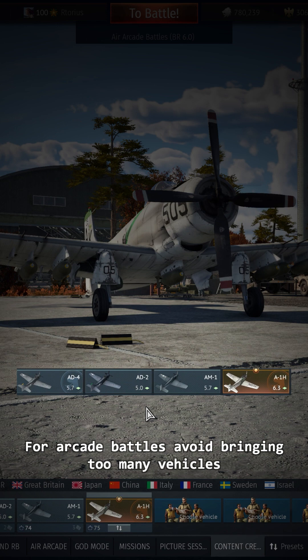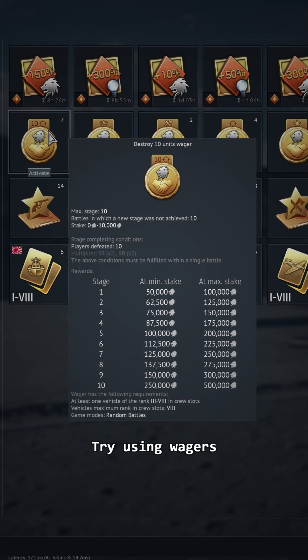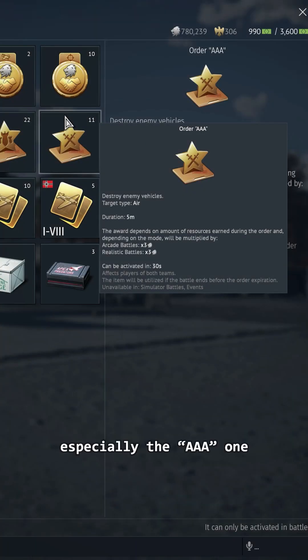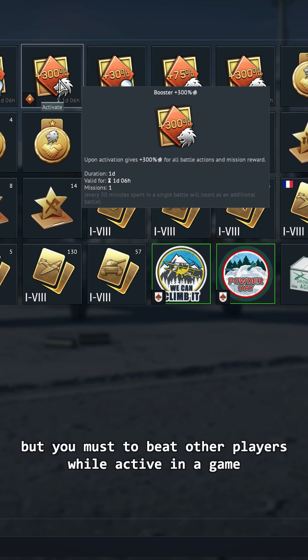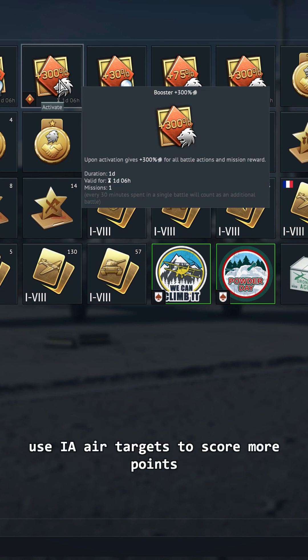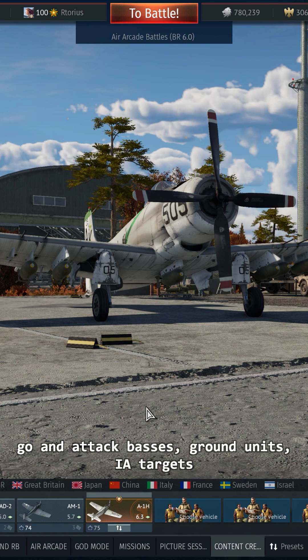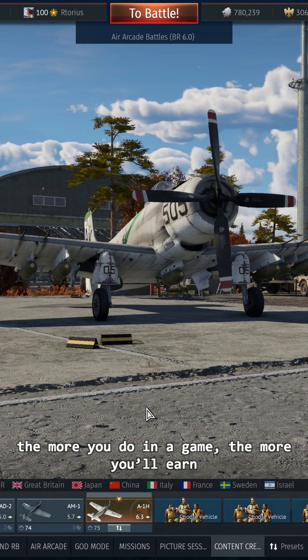For arcade battles, avoid bringing too many vehicles — if you lose, you'll have lesser repair costs. Try using wagers with missions that you think you can easily accomplish. Use orders, especially the AAA one that can help you get huge SL if combined with boosters, but you must beat other players while active in game. Use AI air targets to score more points. And despite the game mode, aside from destroying player vehicles, go and attack bases, ground units, AI targets, assist, teamwork, accomplish missions, etc. The more you do in a game, the more you'll earn.